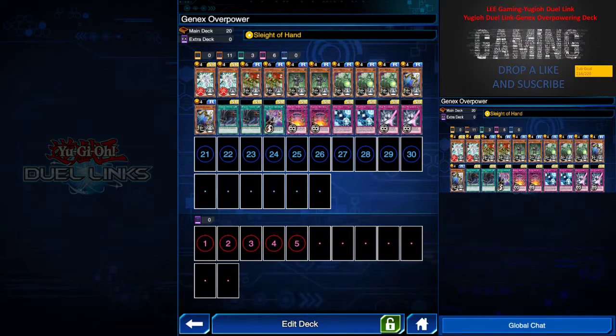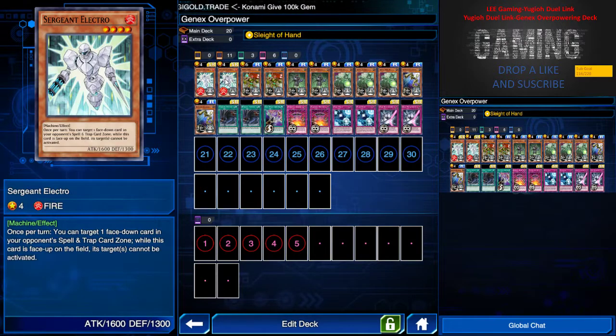Subscribe to this channel and follow me on my Facebook for more updates and uploads. So let's go on to the deck list. The concept today is Gen X. We have two Sergeant Electro for controlling the back row, because Gen X is basically overpowered in this deck, so we need the back row to be tightened in order to do some spicy and juicy attacks.